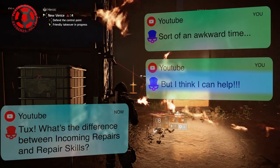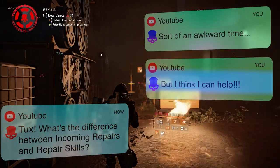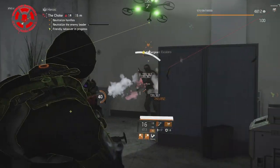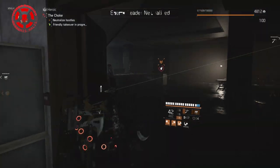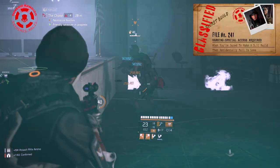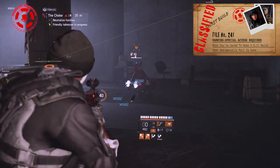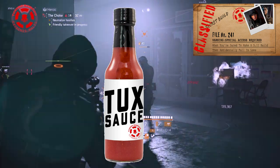It's a question that comes up often in the comment sections of my videos, because I use incoming repairs on a lot of my builds and I've seen it cause a lot of confusion in the community. So I'm glad to set the record straight on this one. Here is gameplay footage from a classified build with incoming repairs. There are other incoming repair builds out there, but I put Tuxus on this one and it came out glorious.